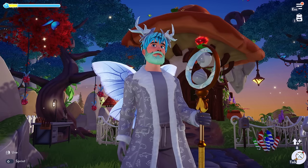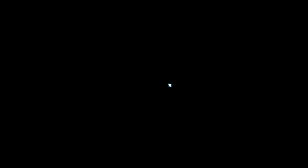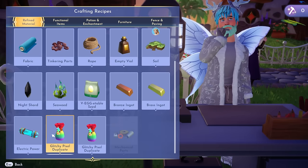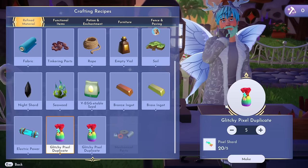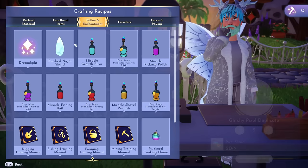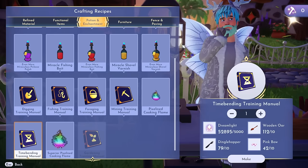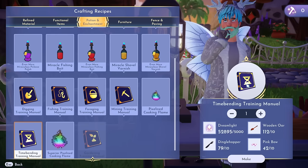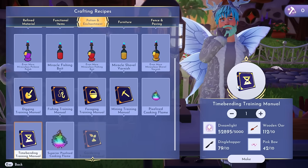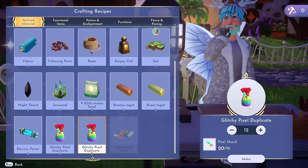One more thing — this will probably be fixed in the future, so if you're watching this months after I posted, you can ignore this. But as of right now, the glitchy pixel duplicates are bugged. If you're thinking of crafting them and using them to substitute missing crafting components — like substituting two pink bows when crafting the time bending manual — it is currently bugged and will take your dreamlight away. So keep that in mind. Hopefully the game will have it fixed soon.